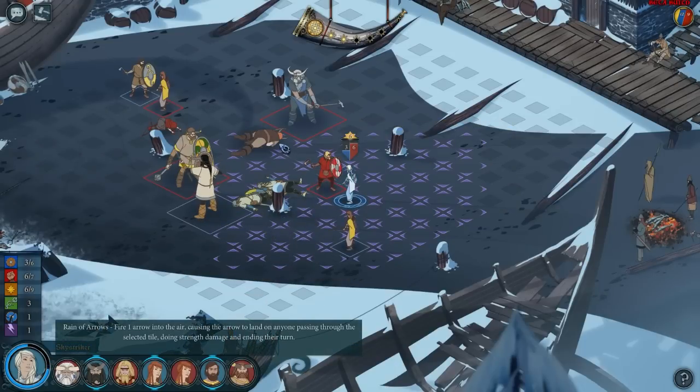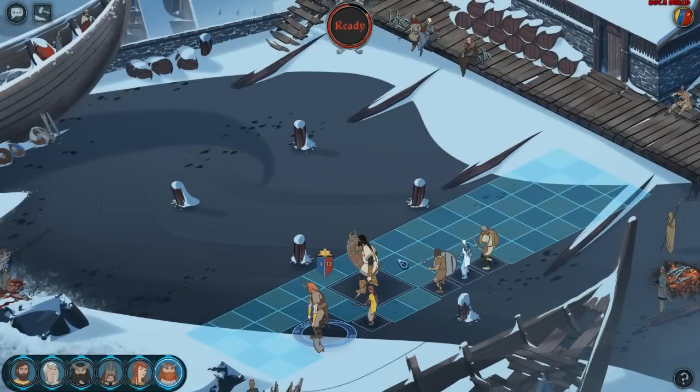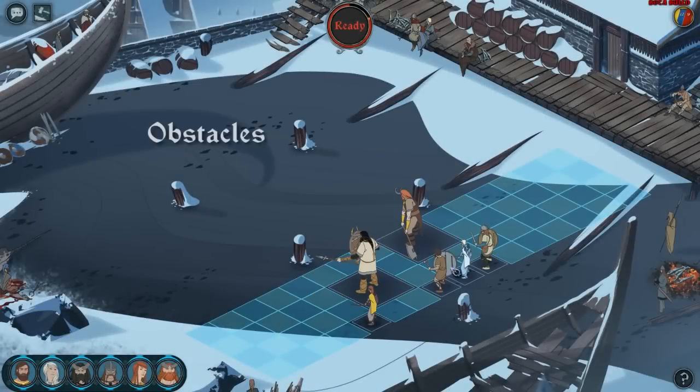Combat has tons of new and helpful features. We've added a Mead House combat map and a beach scene. The beach includes obstacles that greatly change the dynamic of combat.